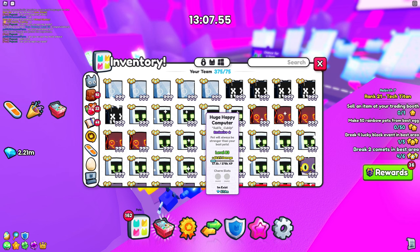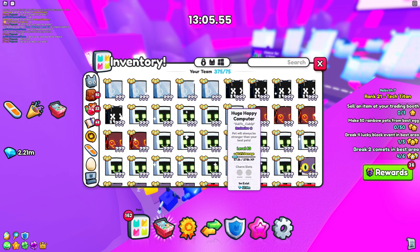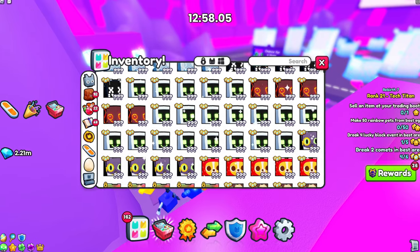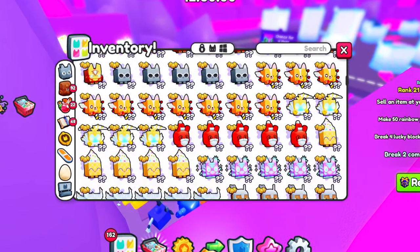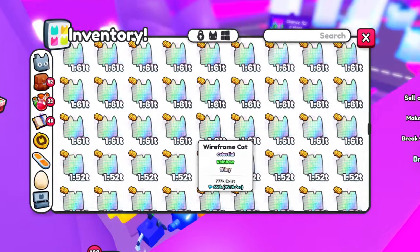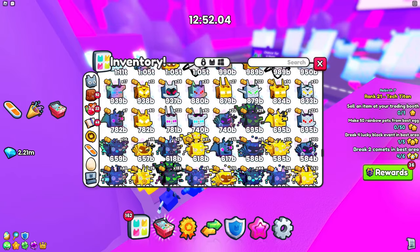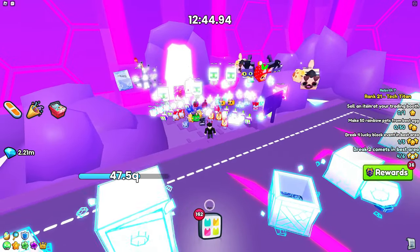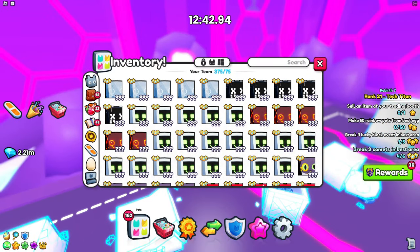Look how many huge pets I have — I don't really have these. It's not really a bug that's all that important, it's just visual, but it's really interesting. There are so many pets equipped now — and it's only the pets that you actually equip that are causing the visual duplication, not any of the other pets in your inventory.